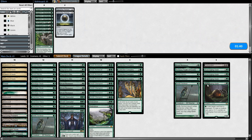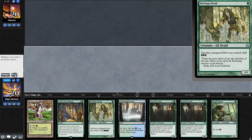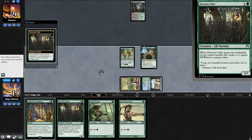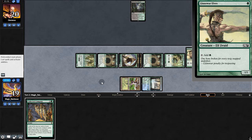Going into game two, let's bring in some graveyard hate and Dismember. Opening hand — a little risky, but turn one Heritage Druid is very nice, so we're going to keep. Opponent's passing — very concerning. Try for Elite — it hits! Make three mana, another Elite, Mystic, make three more mana, and Llanowar. How explosive was that?